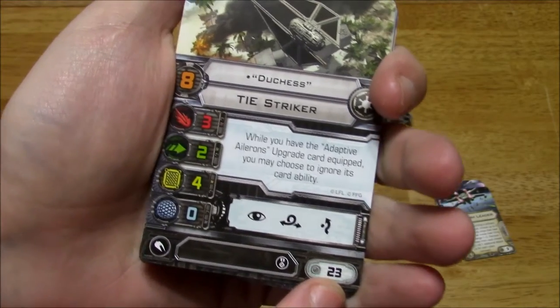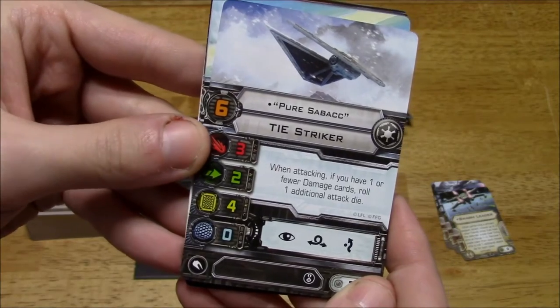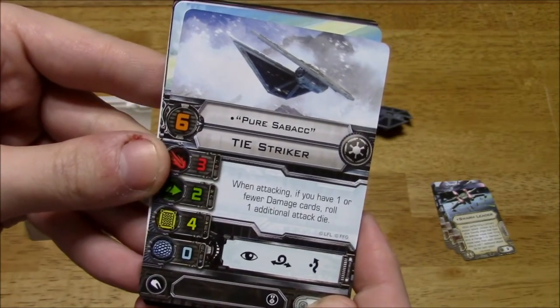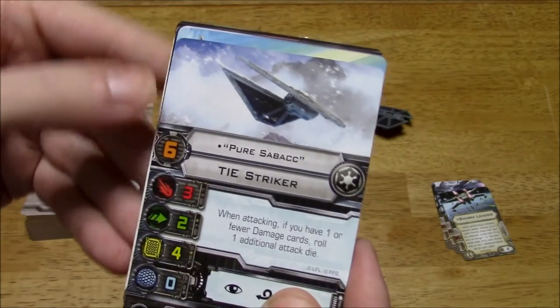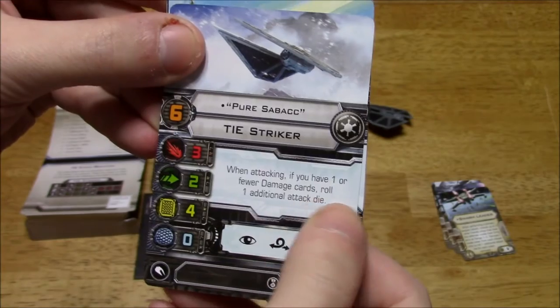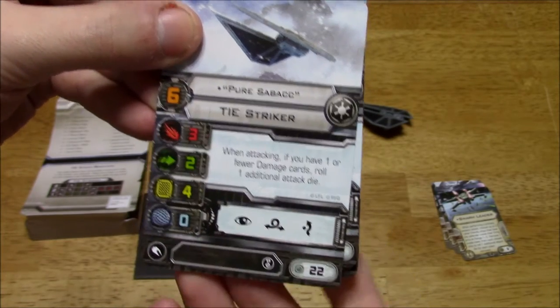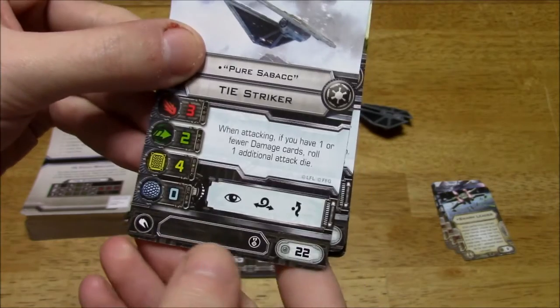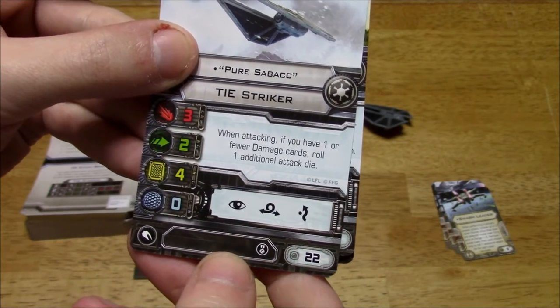The next pilot is Pure Sabacc — I remember Sabacc from Knights of the Old Republic, it was a card game. Pilot Skill 6. When attacking, if you have 1 or fewer damage cards, roll 1 additional attack die. Squad cost of 22, and it also has the Elite symbol.